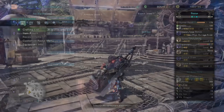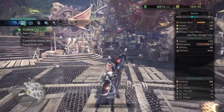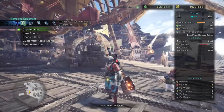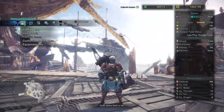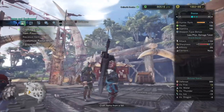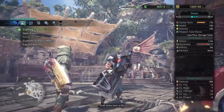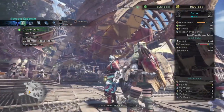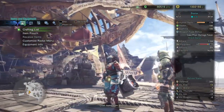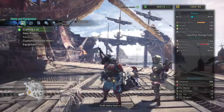All of this together gives a total of 1,104 base attack, 5% affinity, and a defense of 389 — plus a nice-looking fashion set that is both practical and applicable in action. If you plan on taking this build out against Tempered Monsters, I highly recommend augmenting your defense so you don't get taken out too easily. If not, no biggie — you can use this as an on-and-off build.